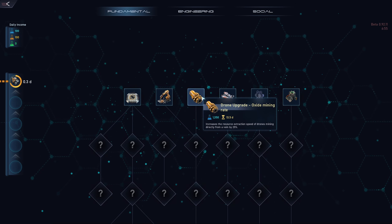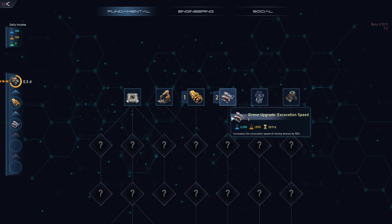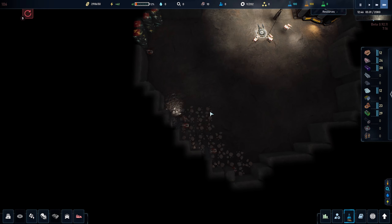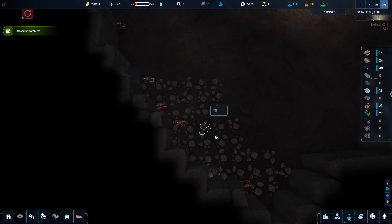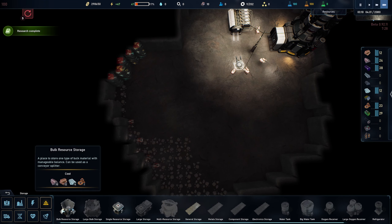The landing platform is something the game will prompt you to get, but right now I don't feel it's a priority. The drone upgrade for oxide mining might be much more useful — it increases resource extraction speed of drones mining directly from a vein by 25%. Excavation speed is also going to be useful later, so let's queue that up. But I'm really waiting for this first bit of regolith processing to complete. The drones are just going to drop everything behind them for now.